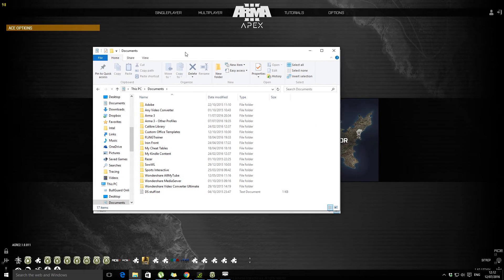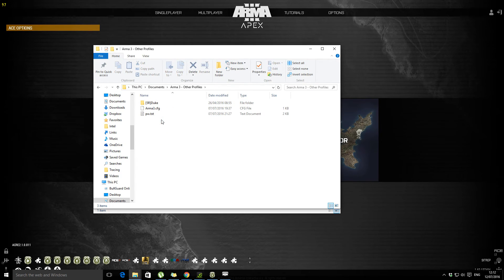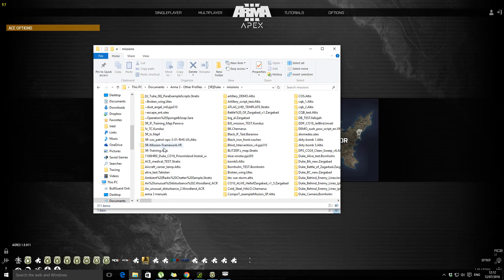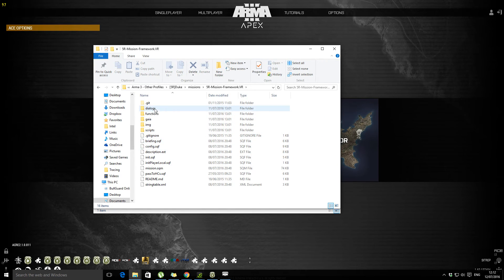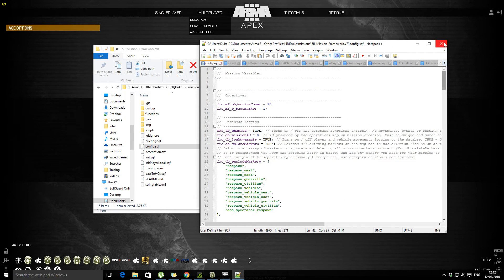To find the actual framework folder, you need to go into Documents, then ArmA 3, probably ArmA 3 Profiles, because you would have renamed it at some point — added a name like I did: 5R Duke. You'll find the folder in either the MP Missions or Missions folder. There it is — Mission Framework VR, Virtual Reality — that's the map it's on. There are all the functions, GAIA, different scripts and whatnot to run your mission.